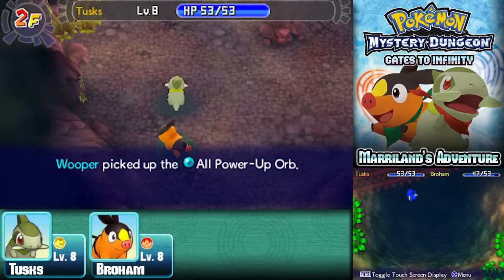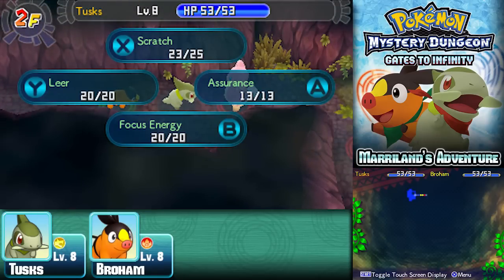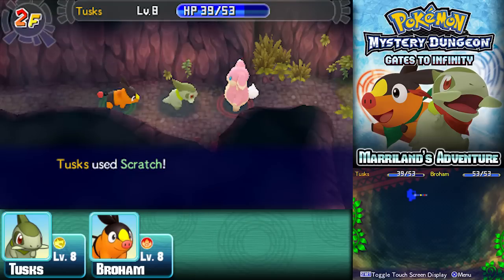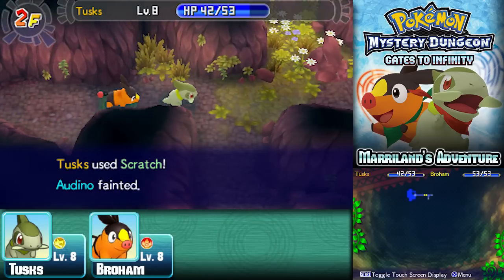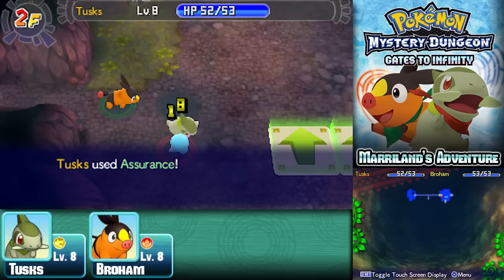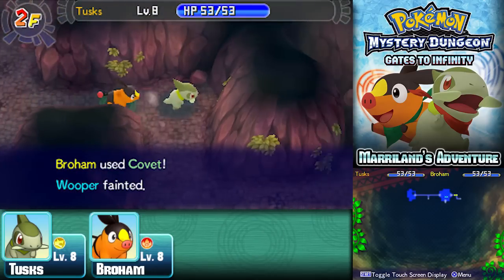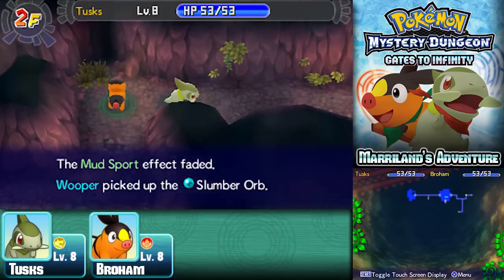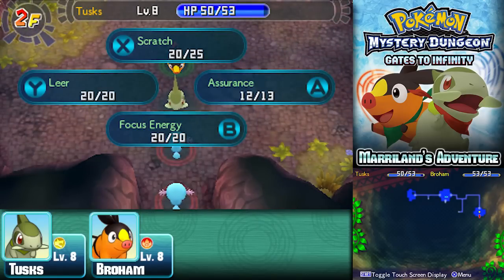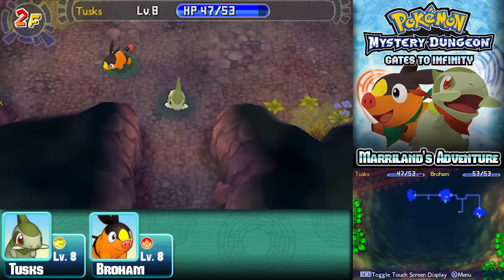There's an All Power-Up Orb here — that's a really useful orb, very beneficial if you can get it. Let's take out this Audino — these things have a lot of hit points and take a lot to bring down, but they give a pretty good amount of experience, so they're definitely worth it. I recommend exploring as much of the dungeon as possible — picking up orbs will be very helpful, and you can use orbs in boss fights now, so they're much more useful than before.